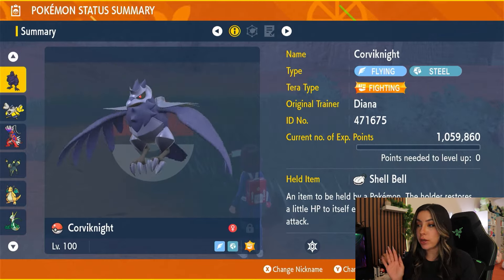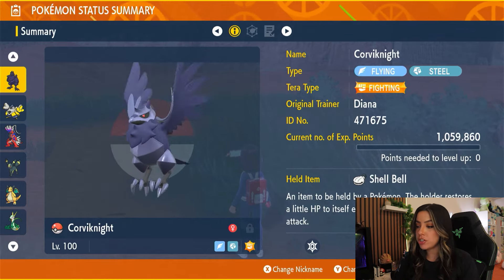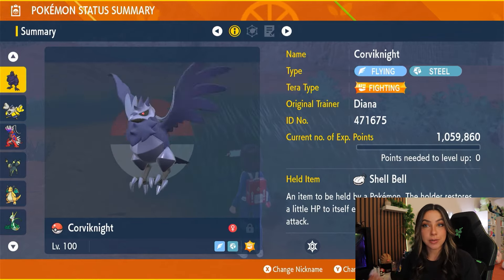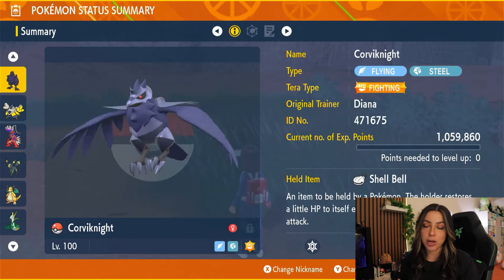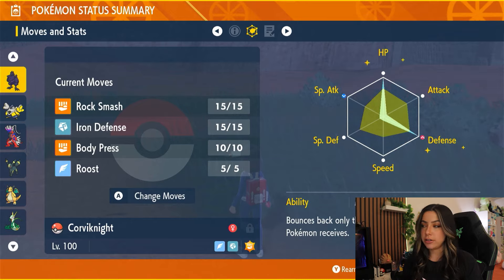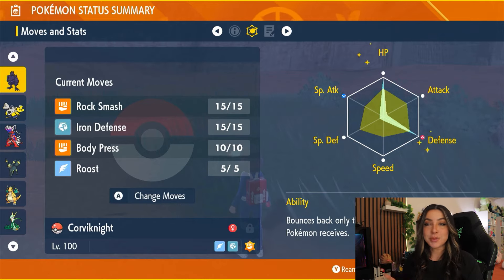Starting off with our first attacker, we have Corviknight, which is a very reliable raid Pokémon. You want your Corviknight to be level 100. It's normally a flying and steel type, but for this raid you do want it to have the fighting tera type. As for its held item, you're going to want it to hold the Shell Bell so that you can get HP recovery every time you use a damage-dealing move — and for this reason this is probably going to be your best option for a solo as well. Its ability is going to be Mirror Armor, which bounces back any stat-lowering effects onto Feraligatr. Its EV spread is going to be full HP and full defense with a defense-boosting nature, because we are going tankier for our builds this time.